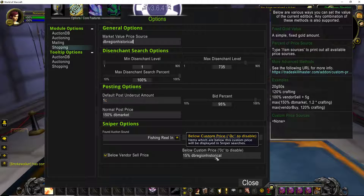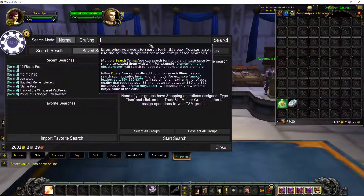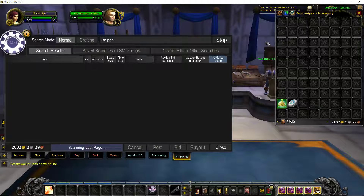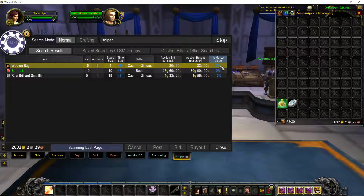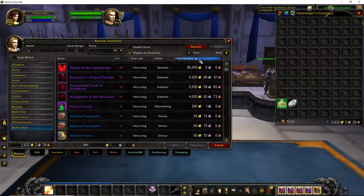If anything ever gets posted below 15% of DB Region Historical price, then while I'm sniping, it'll show up under that list. This is what the TSM shopping menu looks like — go over to custom filter and other searches and you start your sniper. It'll start searching and constantly refresh the new item list page and show you anything that's under 15% of the region historical. If you put market value in there, I wouldn't suggest it — it'll also show that. We're going to sort by the most expensive things to show why.